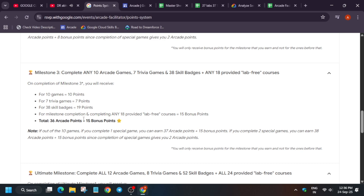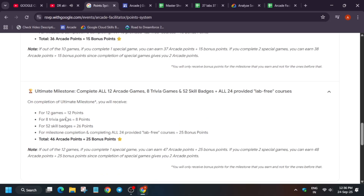Now, for the 37 skill badges: if you are targeting Milestone 3, you have already nearly reached the required skill badge count — you can even leave one skill badge and still be fine. Just by completing the pre-assessment skill badges you will have 37 skill badges. You need to do any one skill badge from the arcade master sheet, and you'll be able to reach 38 skill badges.